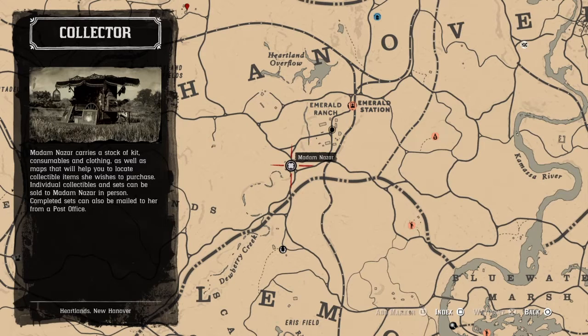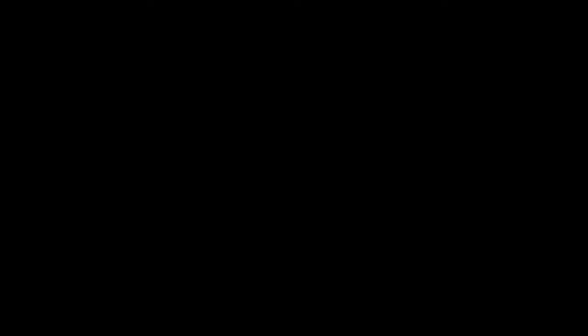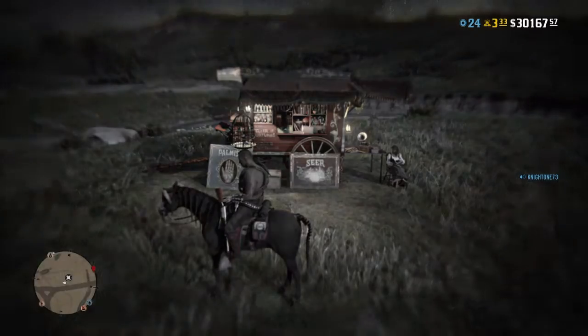You can just fast travel to M.O. Station and ride down past the fence and keep going a little further down and you'll come to her. Can't miss her — she's not hard to find. You'll see her big ol' bright spotlight she has.